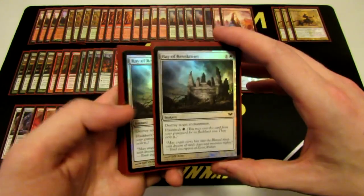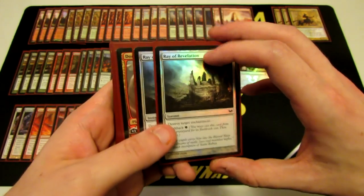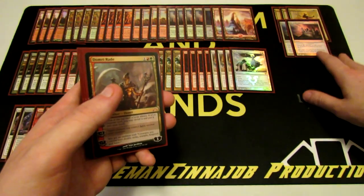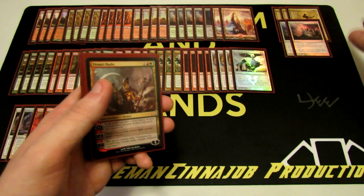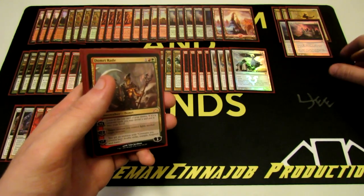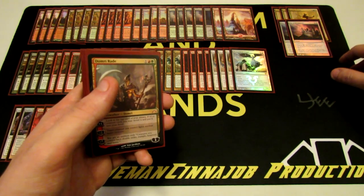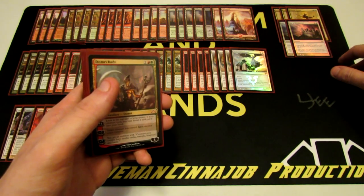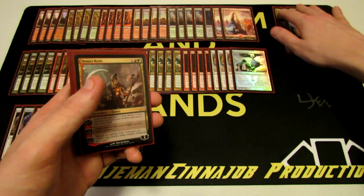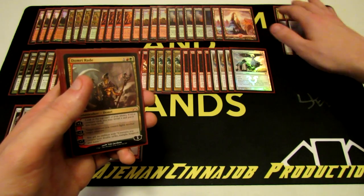Then we have two Ray of Revelation — destroy target enchantment for two mana, with flashback for one green mana. Ray of Revelation helps us against Detention Spheres, Oblivion Rings, and Blind Obedience. Blind Obedience is especially problematic since it restricts our haste and prevents us from having blockers against other aggro decks. Ray of Revelation handles those pesky enchantments.